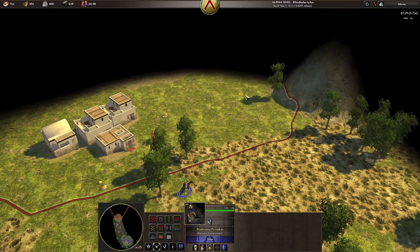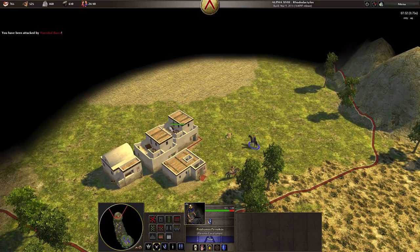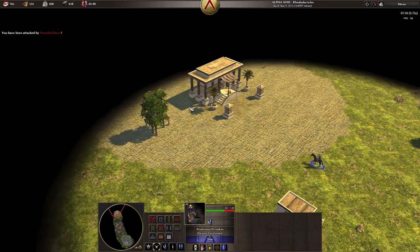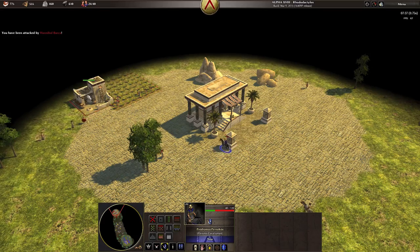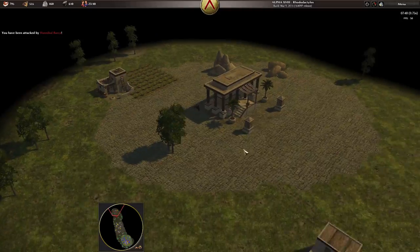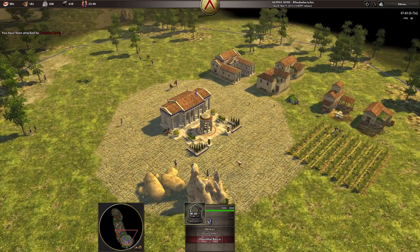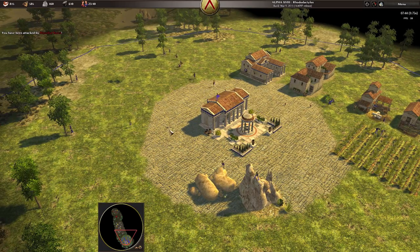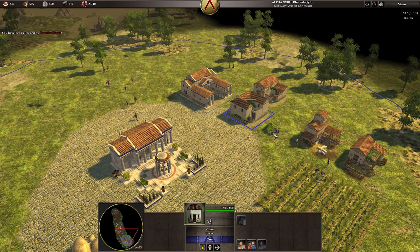Scouting the enemy: looks like they already have three or four houses and a horse unit. I'm fine sending this guy in as a suicide scout just to get a look. They have their main base, a farm, and what looks like a storehouse. Their civic center does shoot arrows as a defense. Looks like we're in similar shape — he does have a lot of settlers.